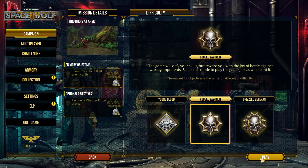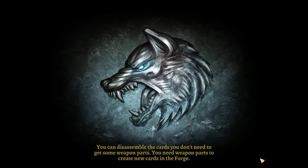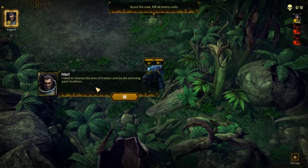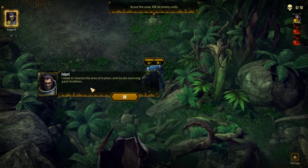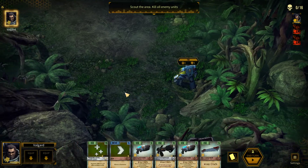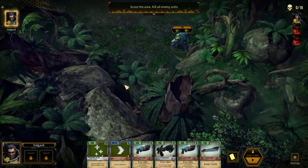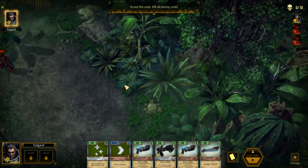Let's just dive into the mission. It has a story campaign and it doesn't have voice acting, unfortunately. I think some over-the-top classic Warhammer voice acting could do very well for this game — you know, like "I need to cleanse the area of traitors and locate surviving battle brothers," like Warhammer Dawn of War one had. It is extra over-the-top and it really fits thematically. You are the Space Wolf Space Marines and this is a card-based tactical game, which I didn't think I'd like, but I'm actually liking this one.